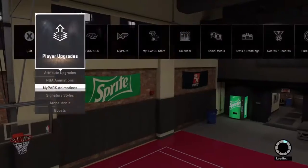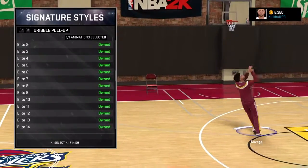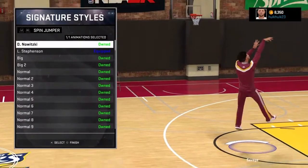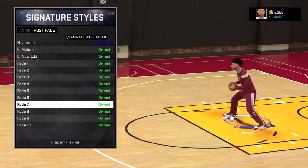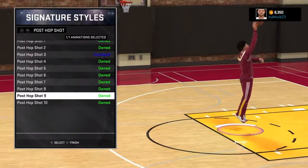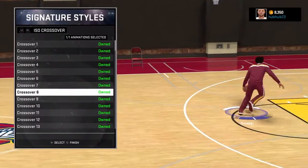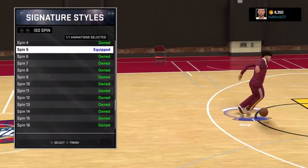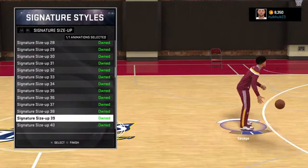Let's go to my signature styles. Got jump pull-up normal 13 — that's the cheesy fade away, that's what everybody calls it. Spin jumper Lance Stevenson, hop jumper normal 10, Michael Jordan post fade, post hook classic skyhook — I had Shaq but I decided to use the skyhook, it's just funny messing around with it. Crossover 16, I'm gonna put out a cheese tutorial later. Pie in the back 7, spin 5, hesitation 3, and size up 21.